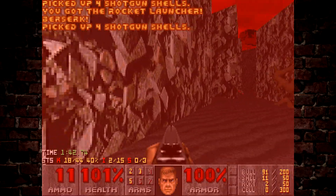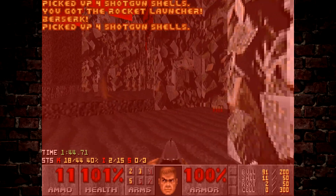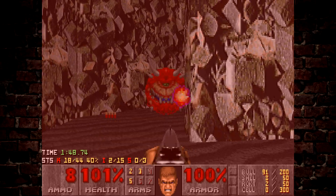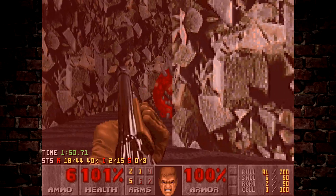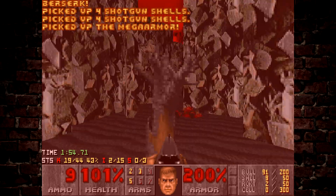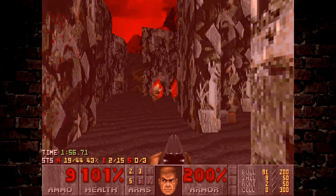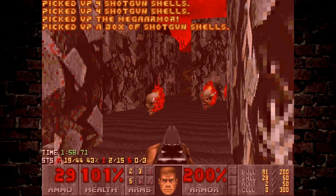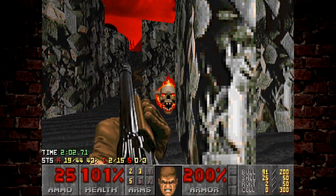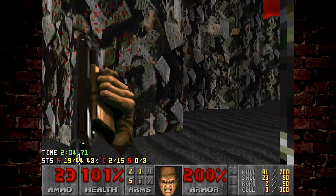The berserk pack is pretty useful. There are quite a few pinkies on this level I want to take care of, and another cacodemon here — just keep our distance, don't mess around. Grab the armour just because. There should be a bunch of shotgun shells here. We're going to get rid of these lost souls because they are a pain in the ass.